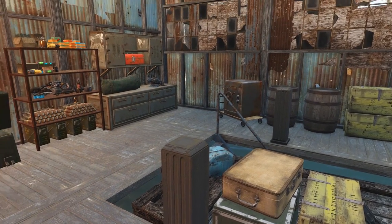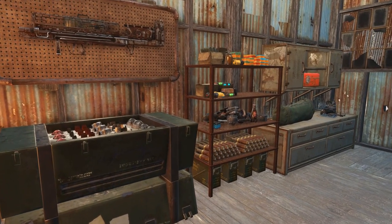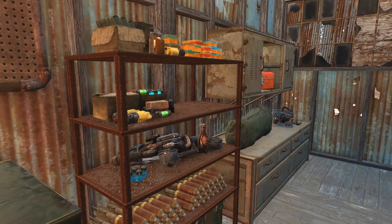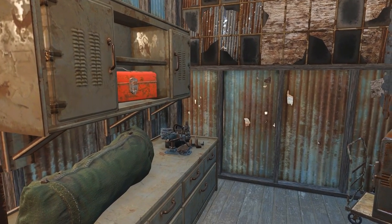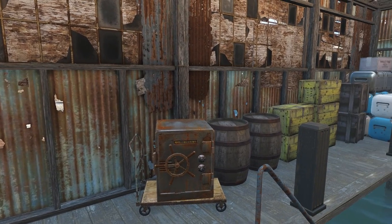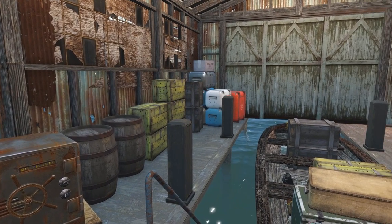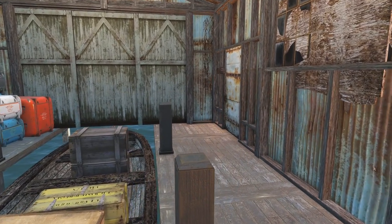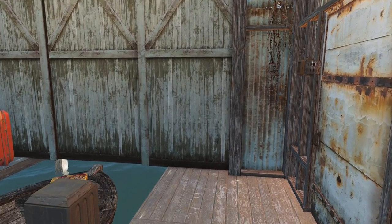Over here we have more weaponry waiting to be sold — looks like a Fat Man as well as quite the stash of mini nukes. More ammo over here as well as a Cryolator — that's gotta be worth quite a few caps. And of course a weapons workbench there for modding any weapons before they're sold. Looks like she even managed to steal a safe, and then just more supplies ready for sale there. I'm really happy with the way this warehouse turned out. I actually had to shrink this boat with the console to get it to fit in here — the full-size boat just kept clipping with the door.